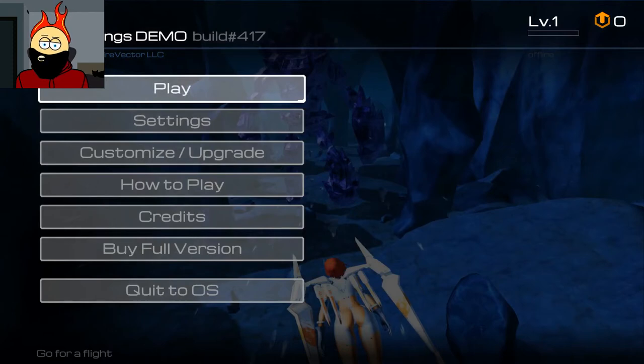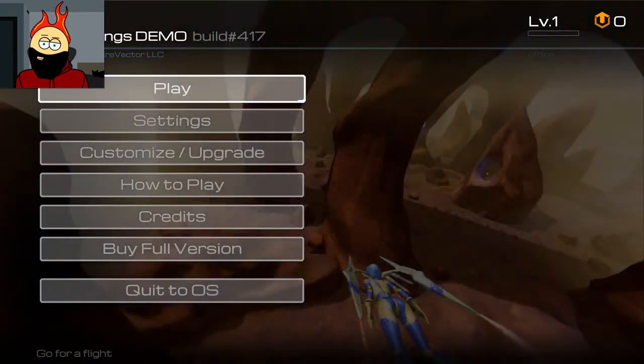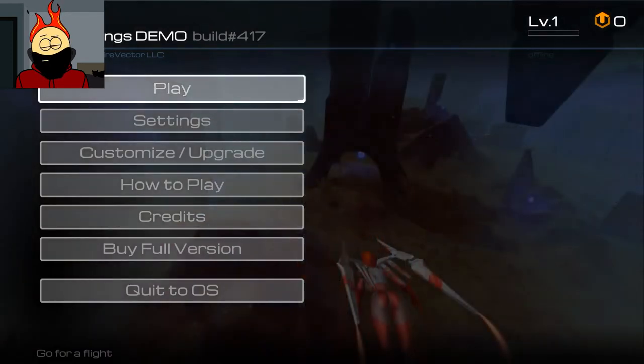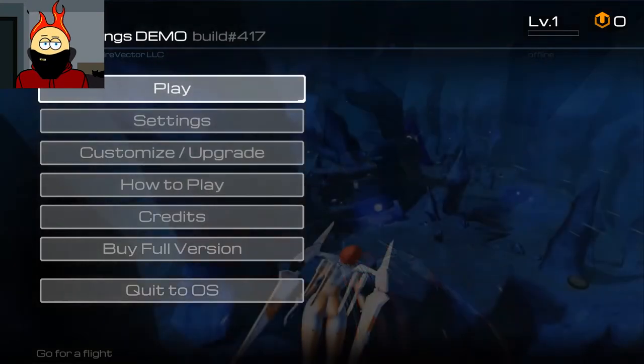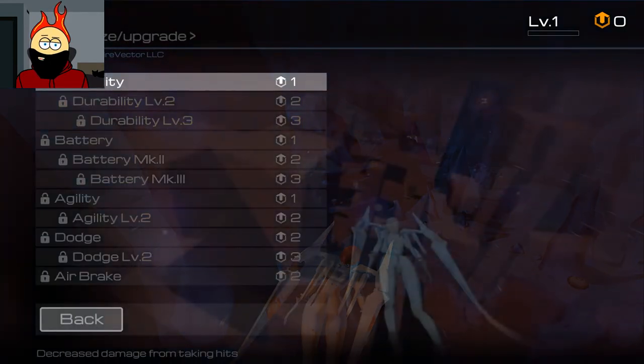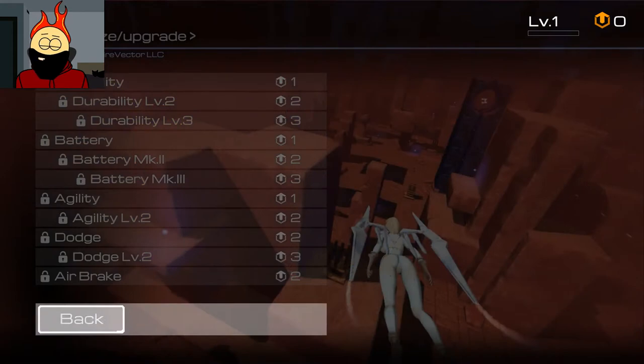What's up everybody? My name is Coalfire and welcome to Risky Wings. This is an early access demo for a new procedurally generated flight simulator. It looks like we might be playing as a lady in a very tight suit, but I really like interesting movement systems in games and this one looks like it's all about being awesome, flying around, getting close to things, and it looks like it has a full upgrade system in it too.